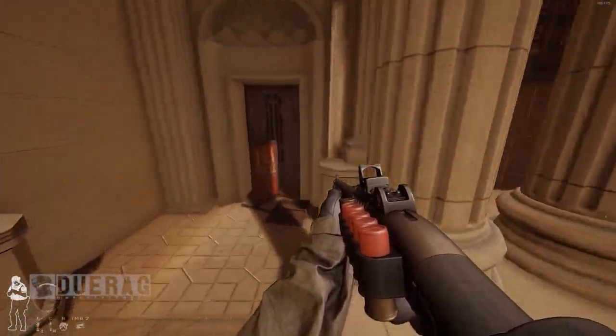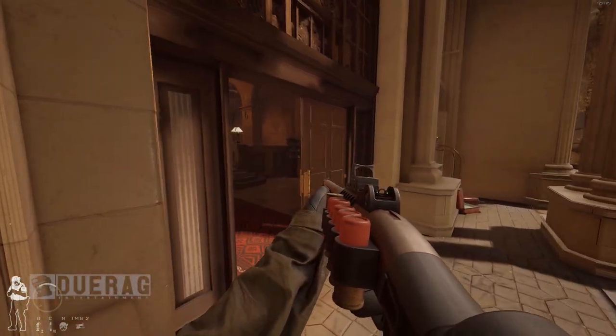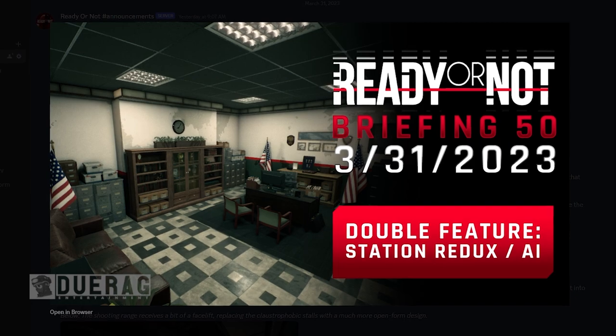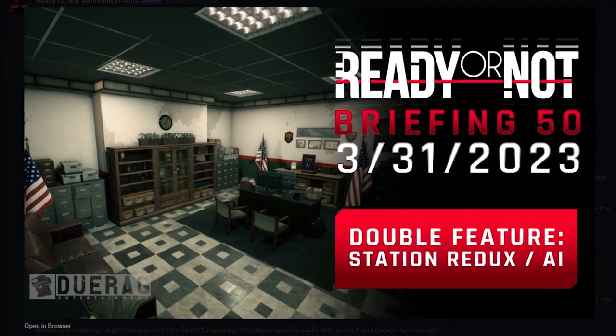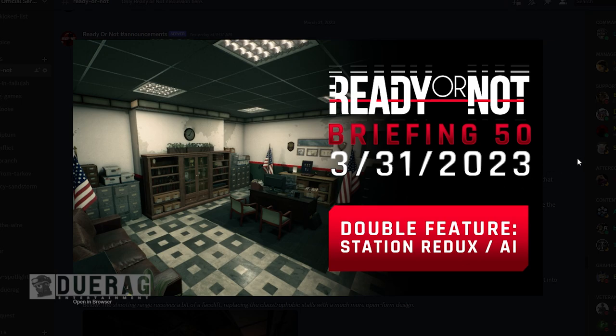What's up everybody, Drew back at it again with another video. Today we're going to be talking about Ready or Not because they dropped another briefing — this one is briefing number 50, the big five-oh double feature. Station Redux AI — is this the new police station? Cool, let's go ahead and hop into it.